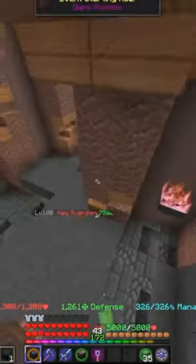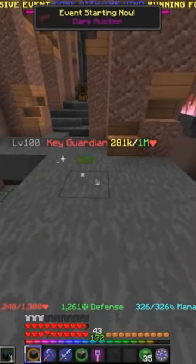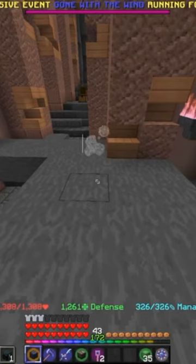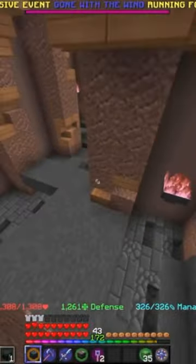There we go — you can see he has spawned and is losing health very quickly. I'm just going to hit him once or twice and let him do the rest of the work. He will die and I will get a key, because it works. As long as you hit him before he dies, you will get the key. That's a quick and easy way to farm them.